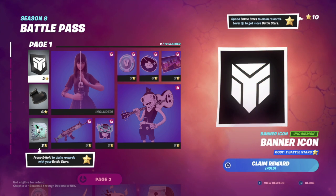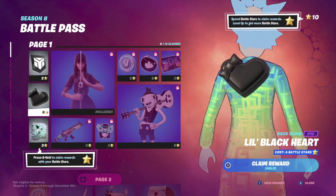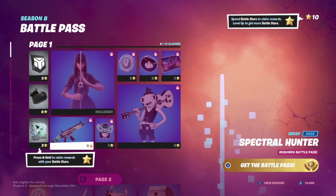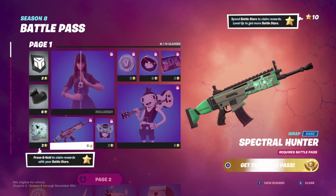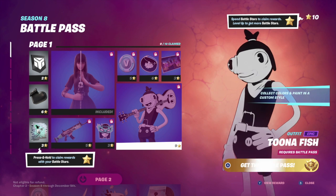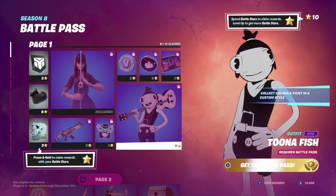Let's check out the free stuff. Alright, so basic banner, a heart — okay, that's a pretty cool spray. Generic wrap. And the emote.